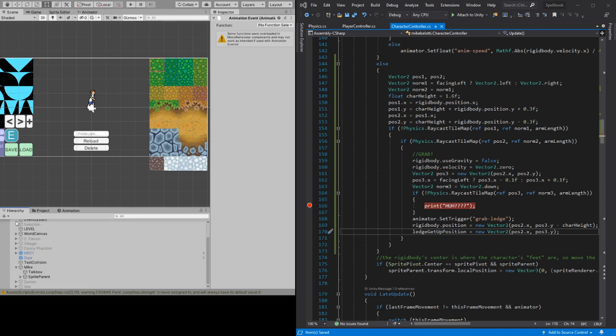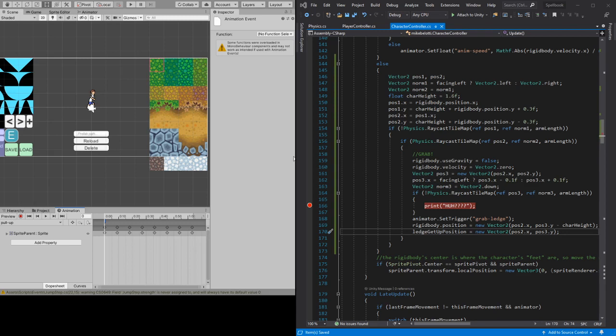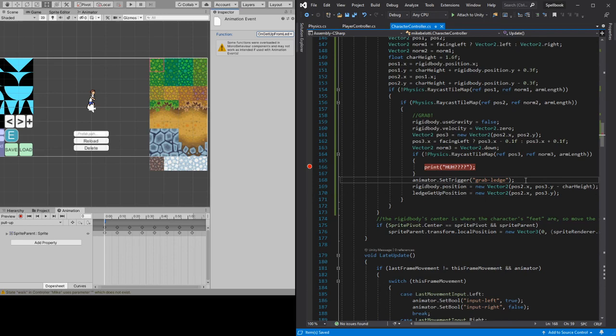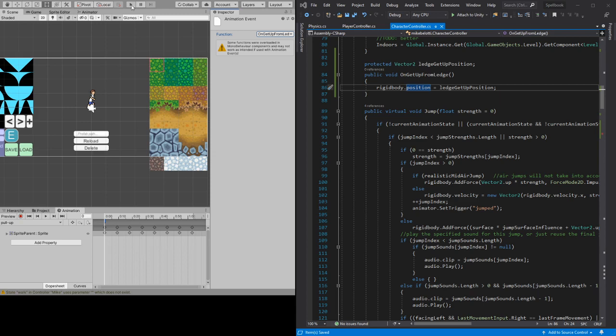Pull up animation, add the animation event, call it 'on get up from ledge.' So what I expect to happen: he will go into the hanging animation, we save this corner position which is the one we want, and it will get called from the animation event. Let's find out.